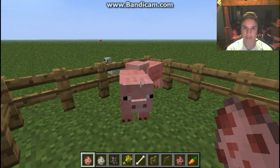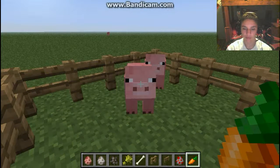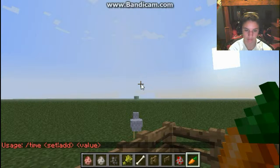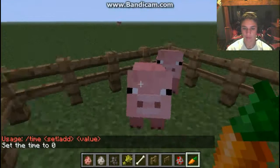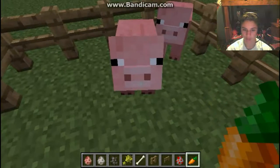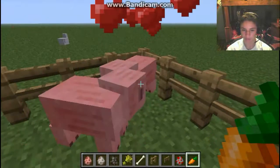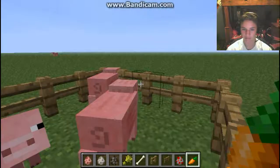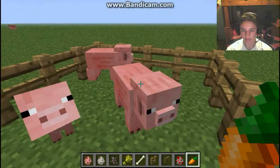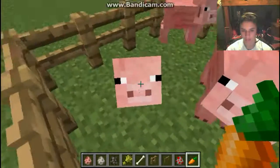To do breeding, you pull out the specific animal's food — in this case, a carrot for pigs. You walk up to them, look at them, and right-click on them. You're going to see hearts appear over them. Walk up to the second one and right-click again, and there's a little baby pig. Aw, look at him, he's so cute! After they breed, they can't breed again for a while — I'm right-clicking and nothing's happening — so you've got to wait before you can breed two pigs again.